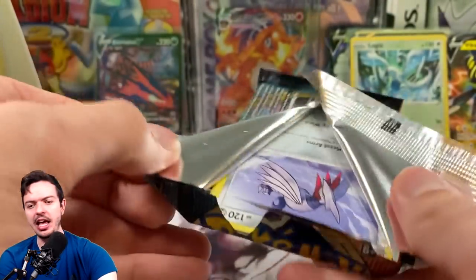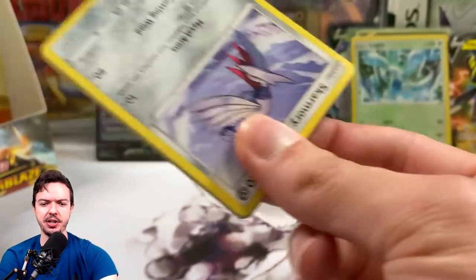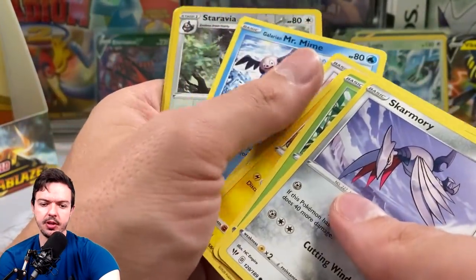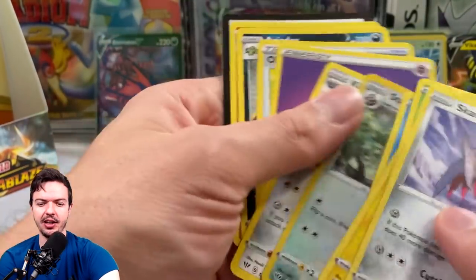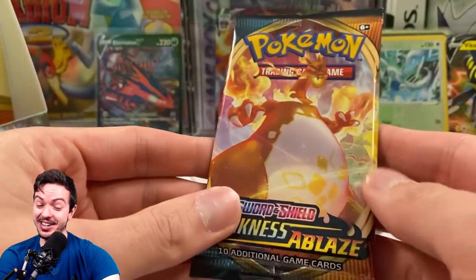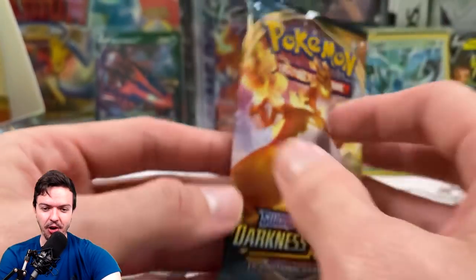Can I still get a Rainbow Rare? Because I pulled that — that's what I want to know. Green — got Staravia, nothing out of that. I like the fact that I pulled the Lugia and the Charizard — this box is a win for me. The Charizard pack — this is going to be heat. I told you it's going to be heat.